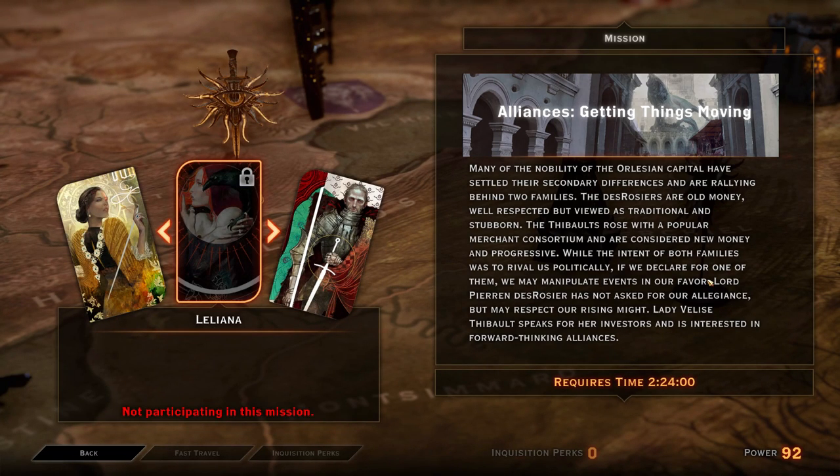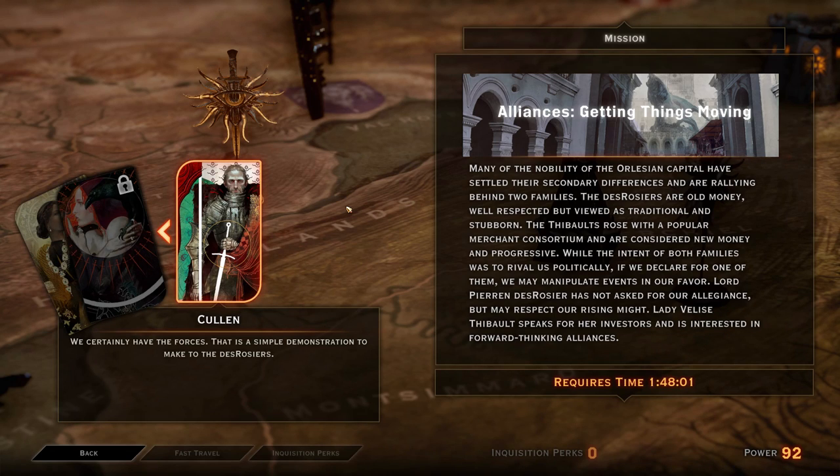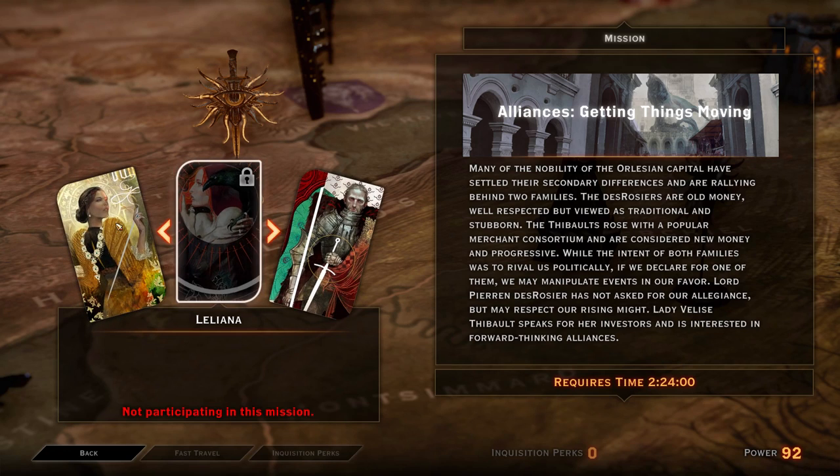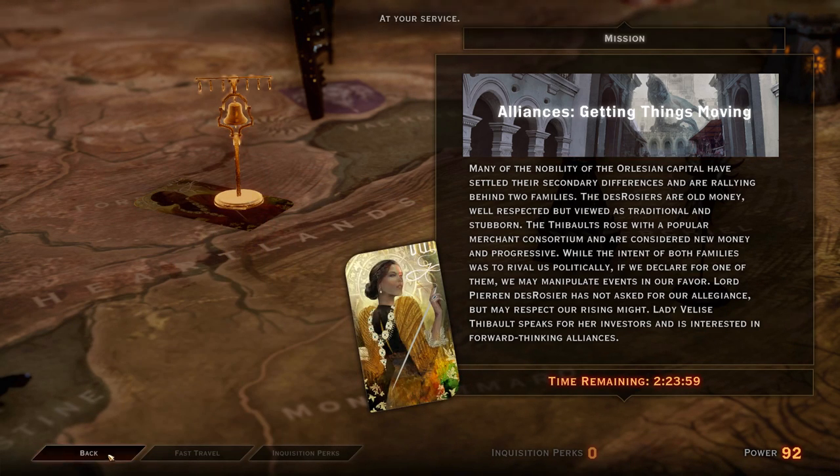Let's have a look at all these missions. Alliances — getting things moving. Many of the Orlesian nobility have settled their differences and are rallying behind two families: the Derosiers, old money and traditional, and the Thibaults, new money and progressive. While both families intended to rival us politically, if we declare for one we may manipulate events in our favor. Freya is pretty forward-thinking, so I guess we're going for the Thibaults. Let's put Josephine on this.